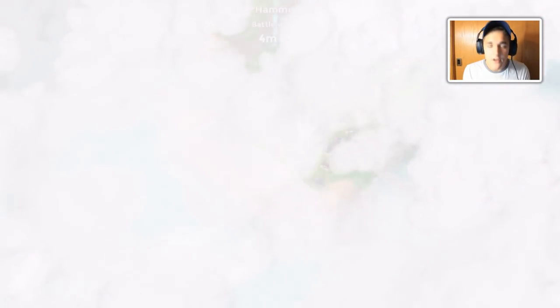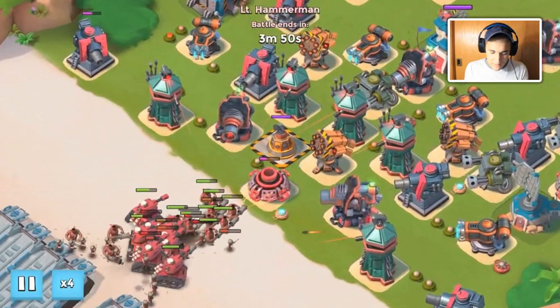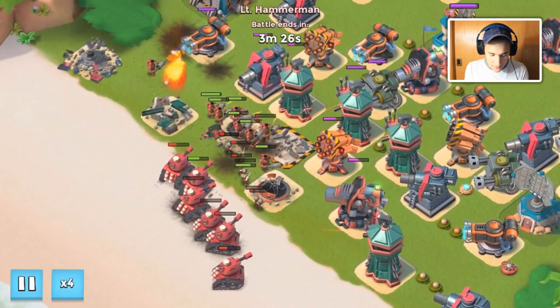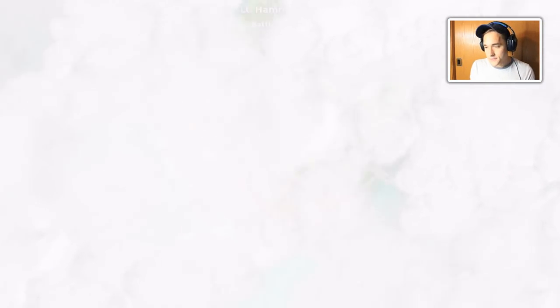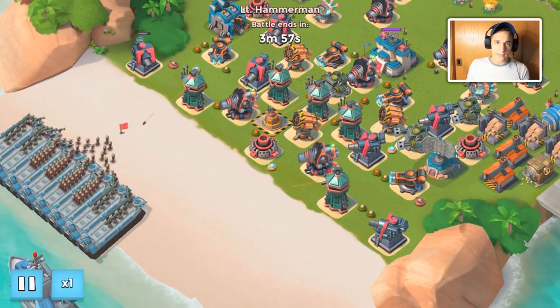Let's put the laser beam up in the front to see some action. No zookas, so the laser beam will be pretty much useless this entire attack - it won't do much, it'll get destroyed pretty fast. Hopefully we're able to defeat this stage. Oh yeah, we'll be fine. I don't know what I'm doing, this is super low level.